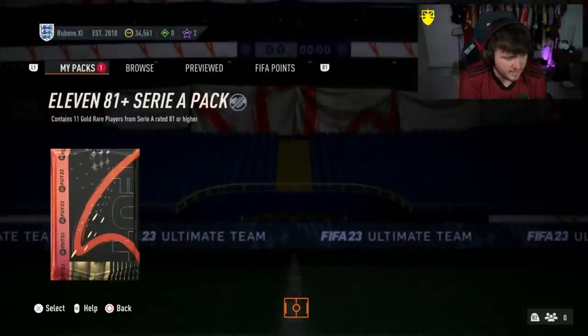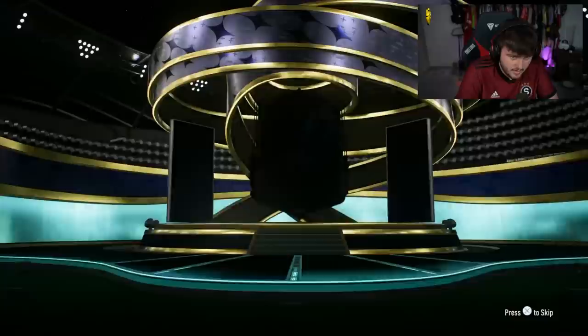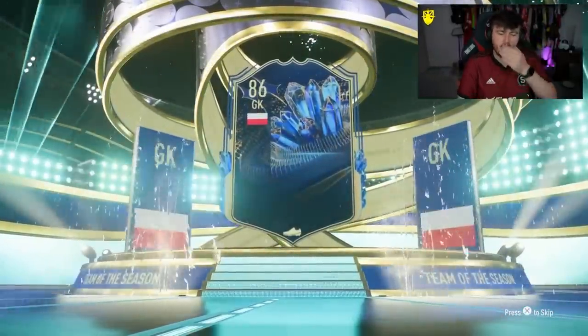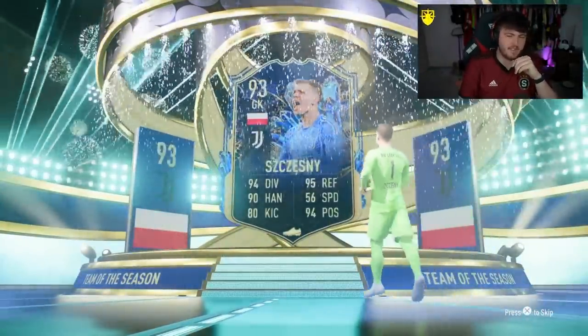Now for the 81-times-11. EA, come on — show us the dream right here. Team of the Season — Chesney. Could be like a couple of danglers, but nothing spectacular really.